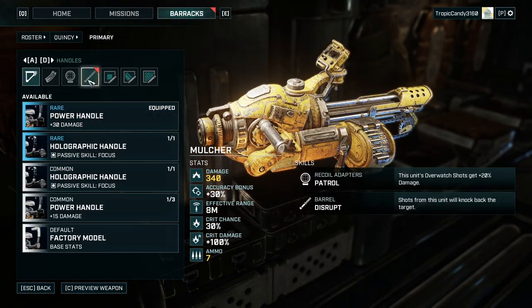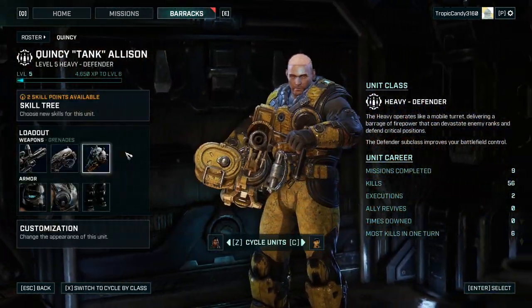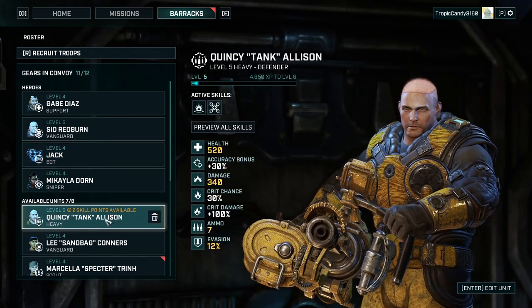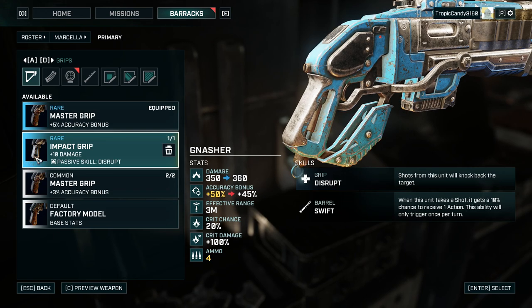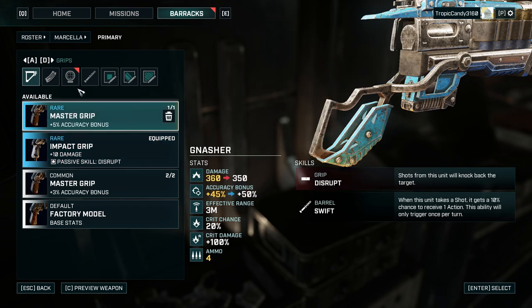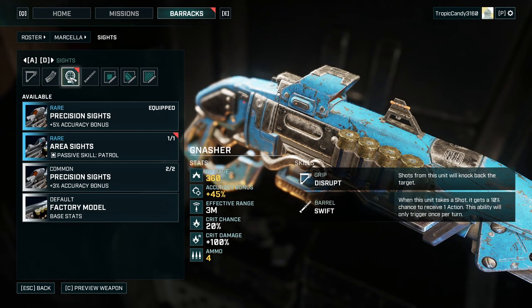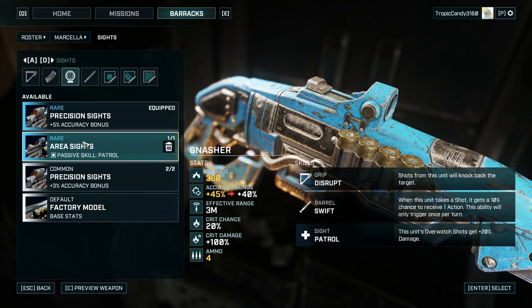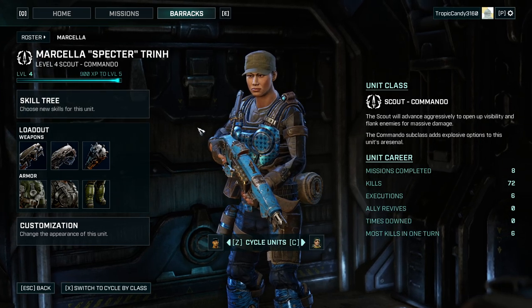Heavy has a new weapon — we're going to go with Disrupt. The power barrel is nice but Disrupt is just too good; not even a close call. Spectre — 10 damage and Disrupt; going with Disrupt there as well. I like it a lot. For the scout, watch shots get 20 damage — not bad — but I think the 5% accuracy is actually better since we seldom use the scout to patrol.